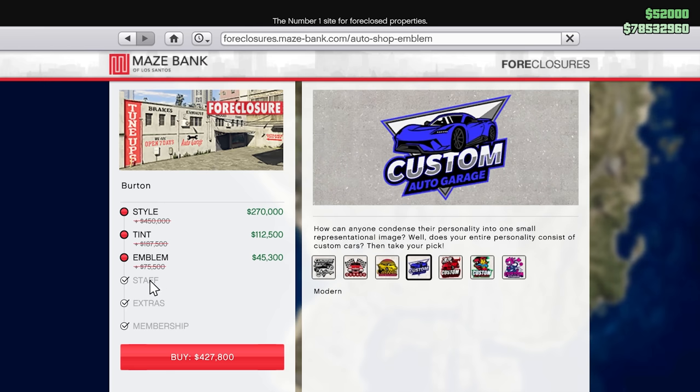Here's the part some people are going to be on the fence about: staff, extras, and membership. The membership is the LS Car Meet membership — you typically already buy that when you go to the LS Car Meet, but you can purchase it here for 50,000. You're going to need that. Extras are for your living quarters and a car lift. Staff is the one people recommend not getting, and honestly you don't need it — but I have done it.